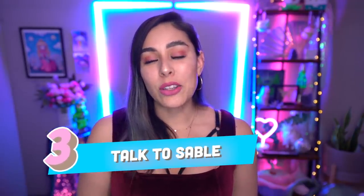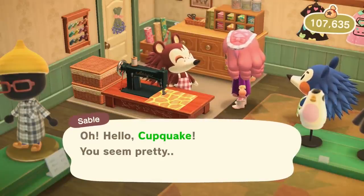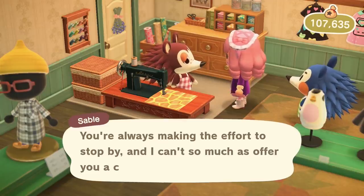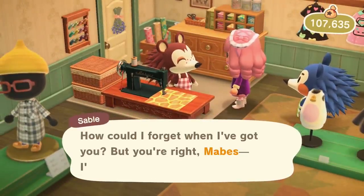Number three is to talk to Sable every single day. Most of your encounters are going to be with Mabel, who is the blue hedgehog — she's a lot more friendly and outspoken and helps you on the floor. Sable is the other sister who is always sewing, working so hard. If you go up to her and try to talk to her the very first time, she's going to blow you off, but I promise she's just shy. Make sure to return every single day and talk to her — mine took about five or six days. Once she acknowledges you, you get a little backstory on the Able Sisters, and if you talk to her enough you can actually customize patterns, which is something I'm still working towards unlocking.